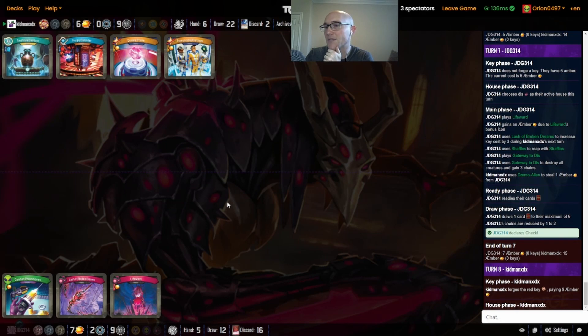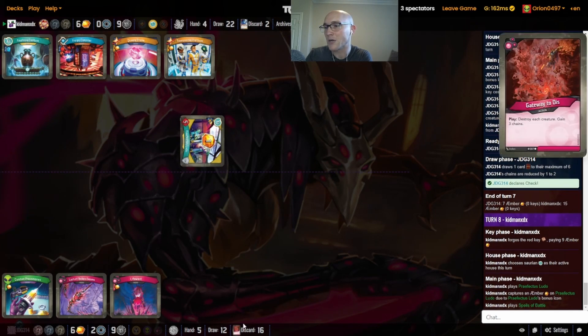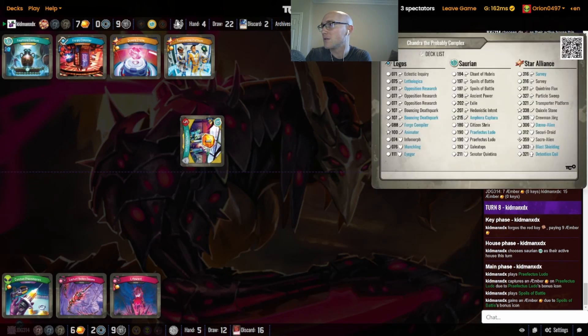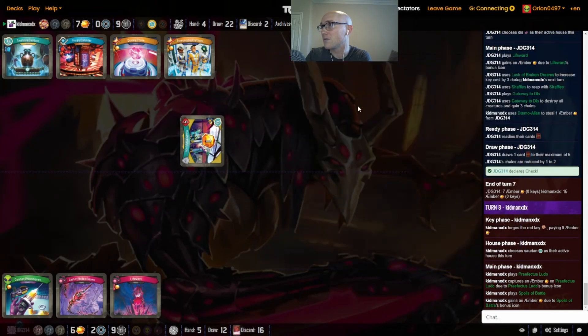Even with the tax from the Lash that turn, we still have a check for Key 2 from Kidman XDX before they even start this turn. Life Ward is just going to be hard to time — you almost want to wait until you cycle back to those Deep Probes. But from what we saw last game, this deck just isn't going to have the time to do that. Ludo's already on the board and you just used your Gateway. Have we seen the Guilty Hearts yet? We have not.